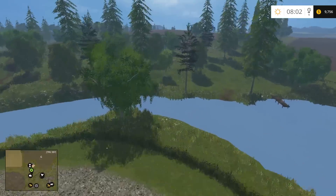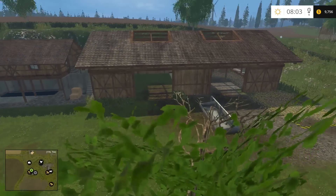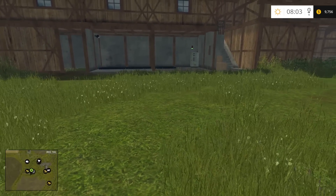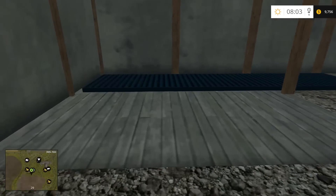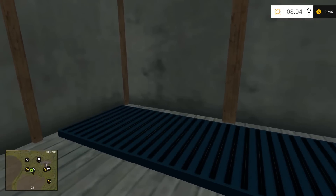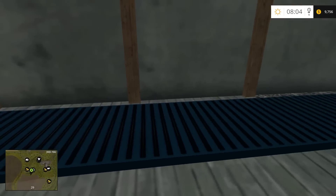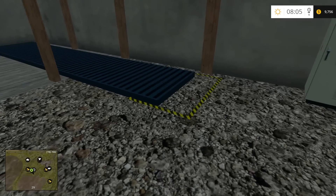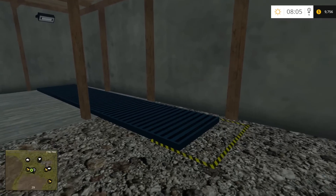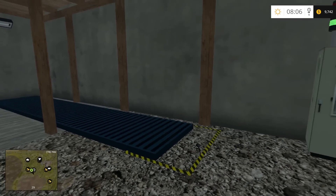Just south of here we have the sheep zone. Here are your wool sheep that make you wool. This is where your pallets of wool are going to appear. If you're not familiar with this process, they fill up pallets full of wool as they're being made. When the next pallet comes out, it'll push the first one ahead, and so on and so forth until you hit the marker. Once it goes into that yellow space, they'll be sold automatically.